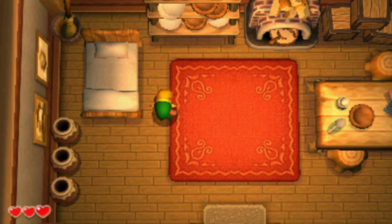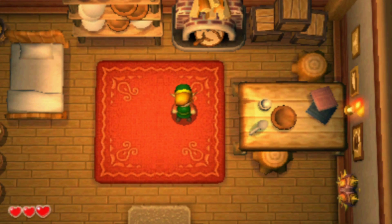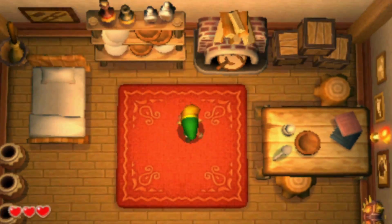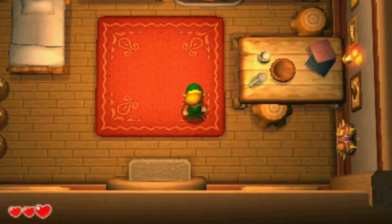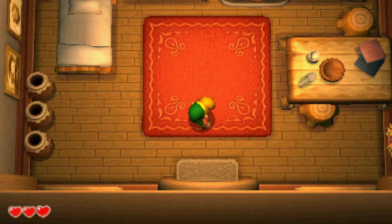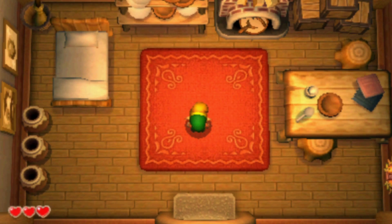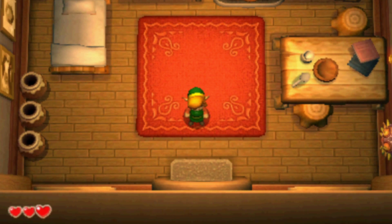Welcome, guys, to my Let's Play of The Legend of Zelda: A Link Between Worlds on the Nintendo 3DS. Now I'm going to be playing Hero Mode. I just recently 100%ed the game, so I was able to unlock Hero Mode. And I want to see if I can 100% the game a second time on a difficulty where everything's double damage. So let's do this.